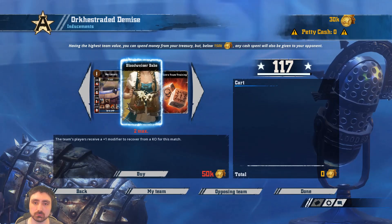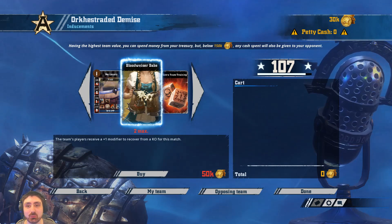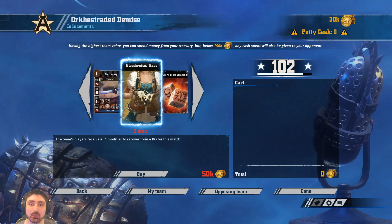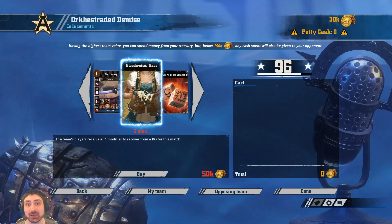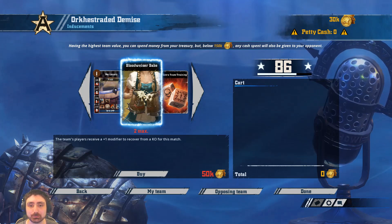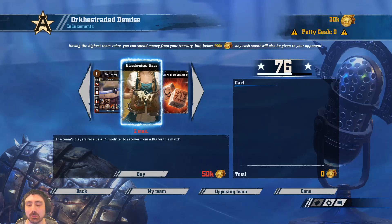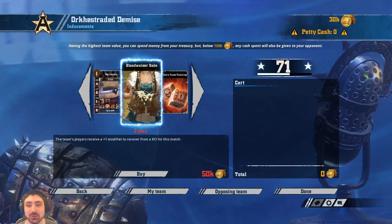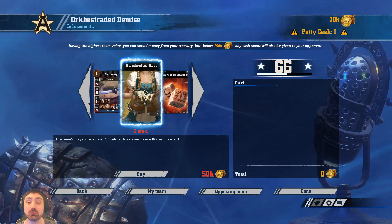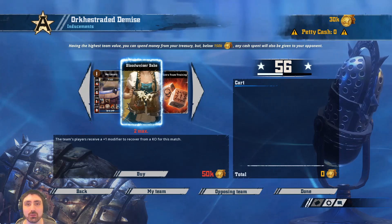Let's look at inducements and stadium upgrades. Inducements for orcs generally revolve around one question: who is more likely to hurt who? If we can hurt them, taking bribes and a dirty player line orc is usually the way to go. If they will hurt us, taking an extra apothecary allows us to save badly hurt players and return them for the next drive, or just keep our team safe while we grow them. Either way, always consider bloodwiser babes as they are effective — and doubly so in overtime — since keeping a full 11 players on the pitch is key to keeping team shape and winning the fighty war. Wizards are of limited value for orcs and I'd rate them behind apothecaries or babes, but they can be useful situationally so be aware of them as a tool rather than outright dismissing or first-picking them.